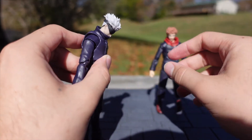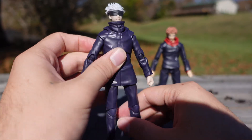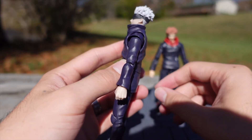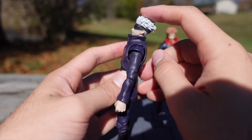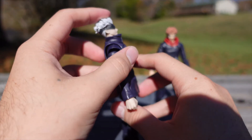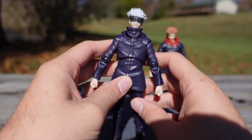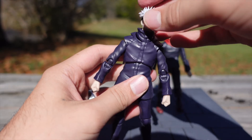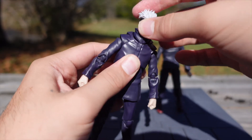Side to side — he can look down, look back, and look up. Yuji might have a bit more range there. He can't look further back than Yuji can. He's got a joint collar here for his head twist.